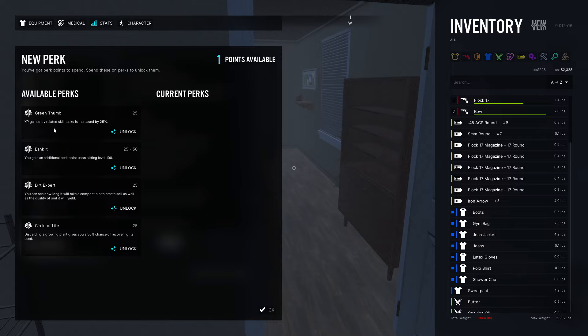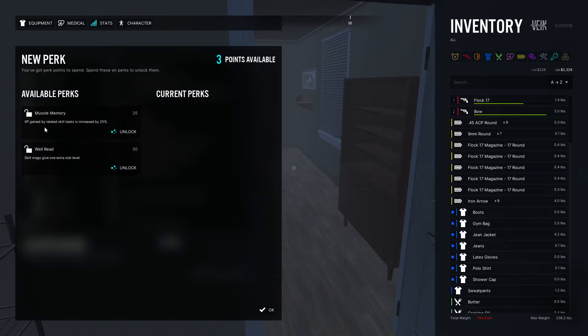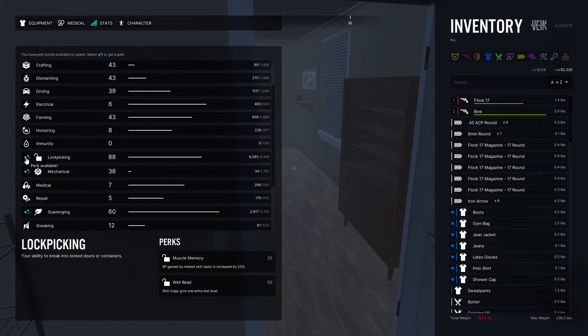For Farming, there's Green Thumb — XP gained by related skill tasks — plus you can see how long a compost bin will take to create soil. Circle of Life gives a 50% chance of recovering a discarded growing plant. For now let's go with XP; farming perks are next on the list. For Lock Picking, red skill mags give one extra XP — since we'll be doing that constantly, that makes sense.